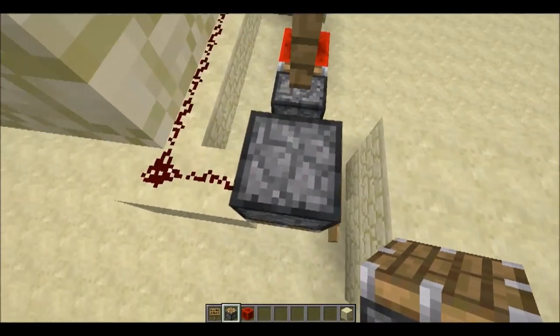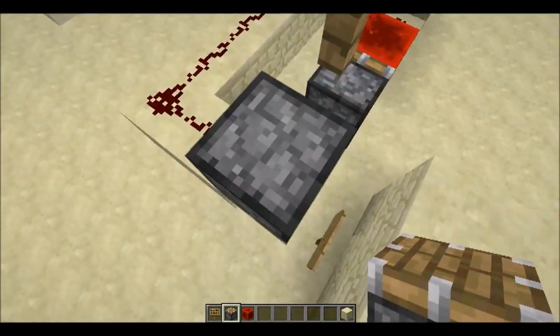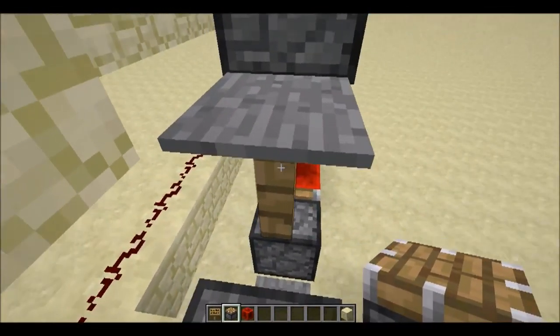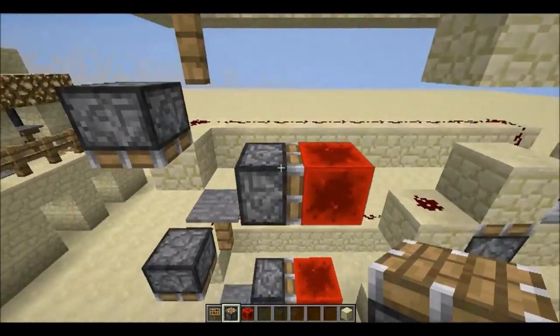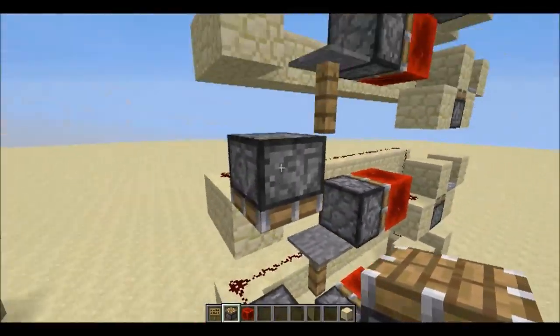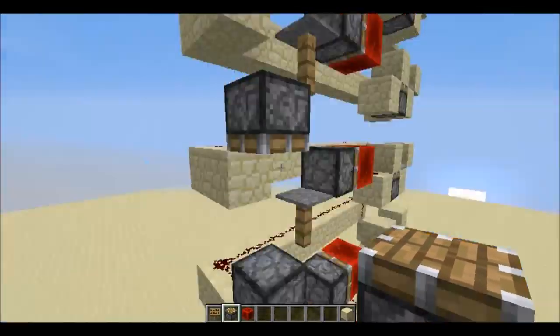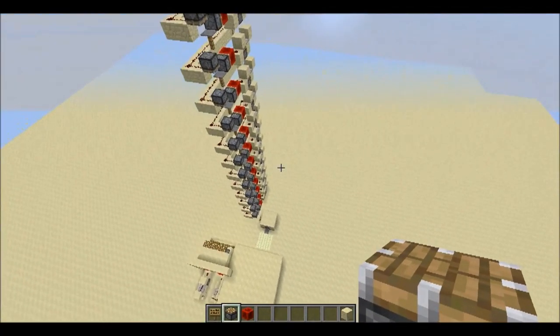One pulse of the monostable circuit will activate this piston and it will retract, pulling you up to the back of the piston which is upwards. As you were standing on the pressure plate, it activates another level of the contraction and you get pulled up three blocks by three blocks, so it's pretty fast.